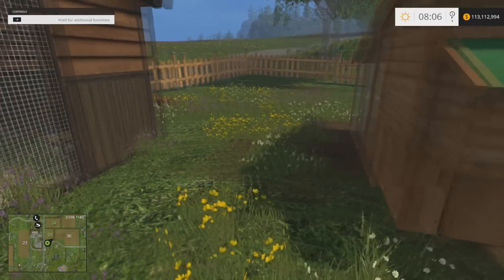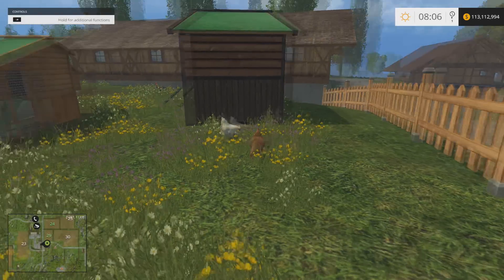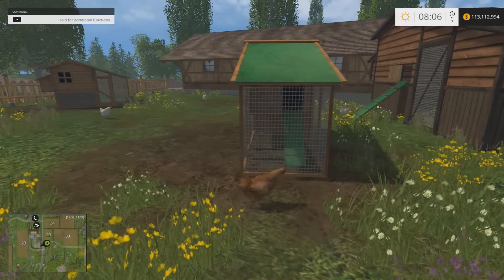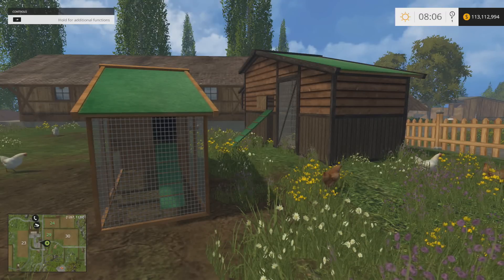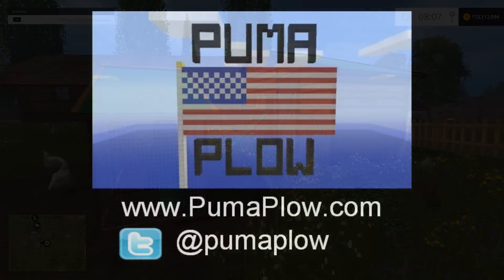It makes chickens actually doable — we could actually have chickens now because I hate running around trying to find the eggs. Anyway, that's the chicken coop — totally worth the $4.99 and the four megs to download. The link will be in the description as always. Until next time, we're Mike and John from pumaplow.com — see ya!